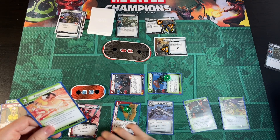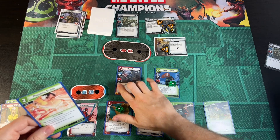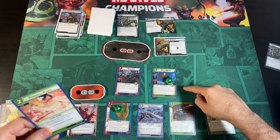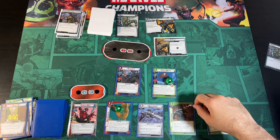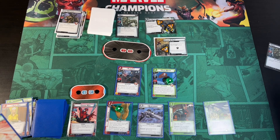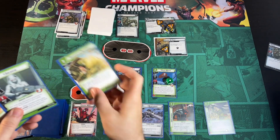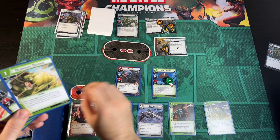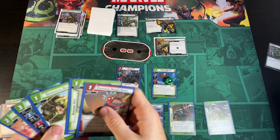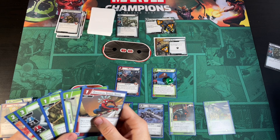We should be safe with the main scheme still. Black Widow's interrupt is that when a card is revealed from the encounter deck, we exhaust her and spend a resource to cancel the effects. We'll see if we end up using that. We draw Jocasta, a Desperate Defense, an Armored Vest, and an Enhanced Spider Sense.